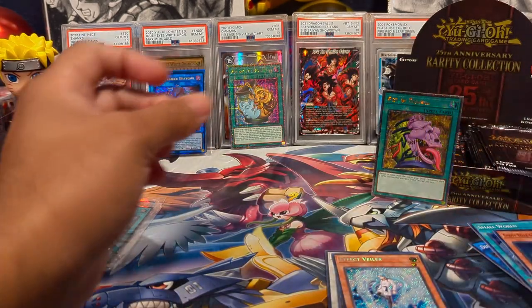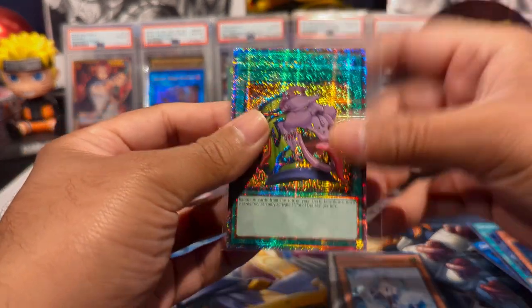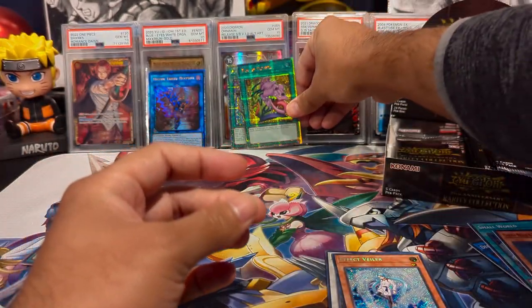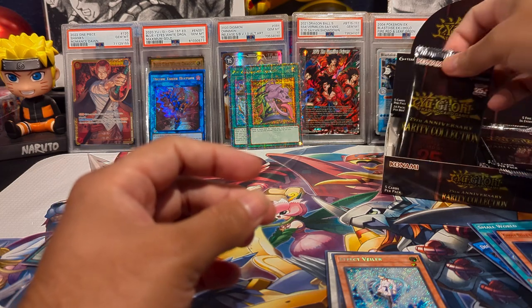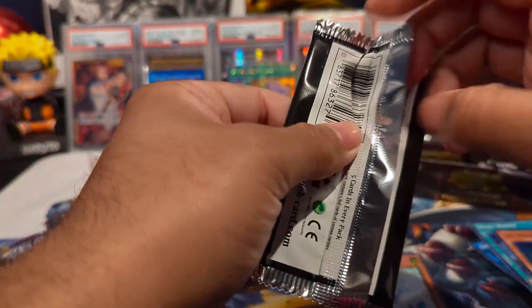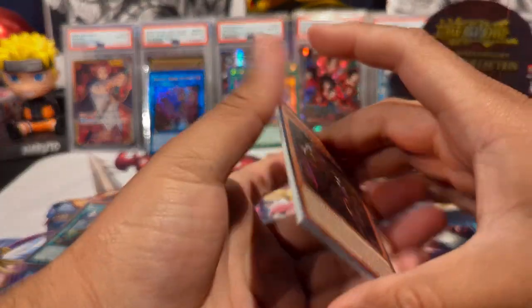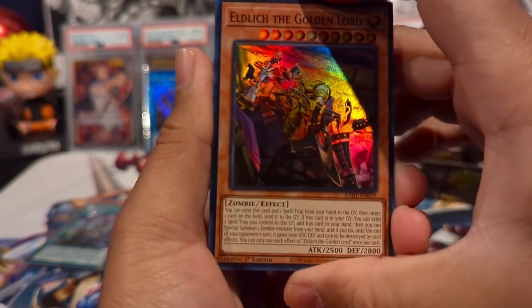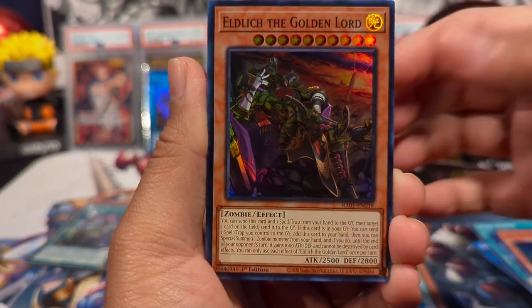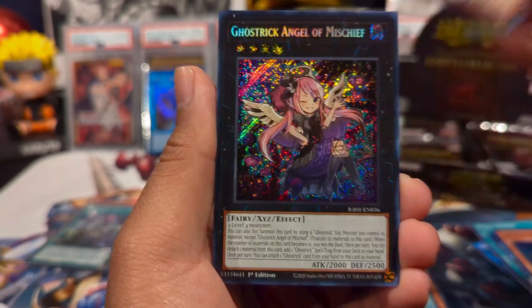Man, bangers! I really like that rarity — the new ultimate rares — and obviously the Quarter Century secrets are by far my personal favorites. It's just so shiny; you gotta bling out your decks. And I forgot to mention: these packs only have five cards per pack. We have Eldlich the Golden Lord alternate art as a super, Ghost Trick Angel of Mischief as a secret rare.